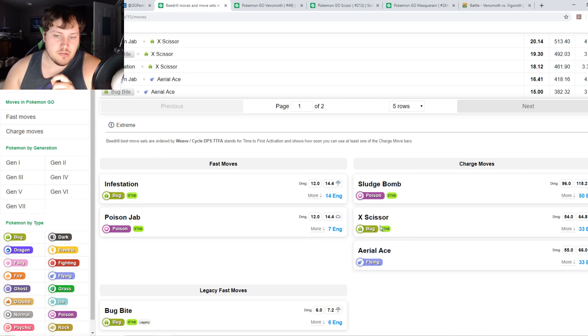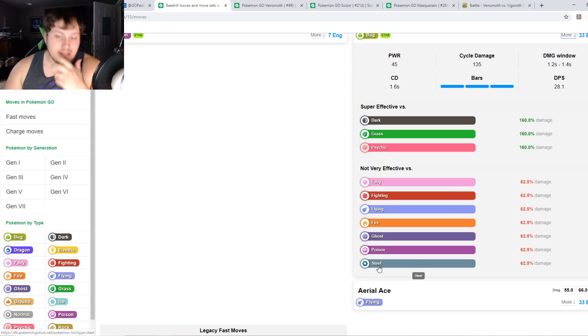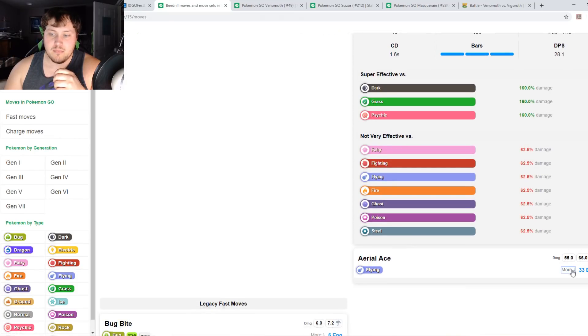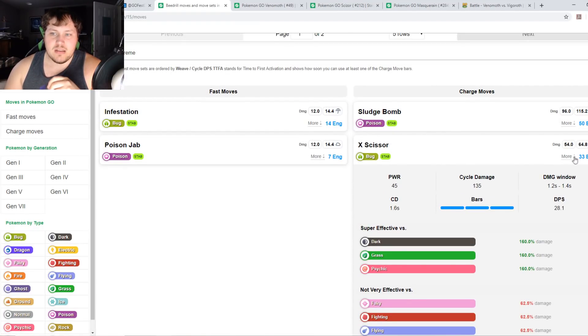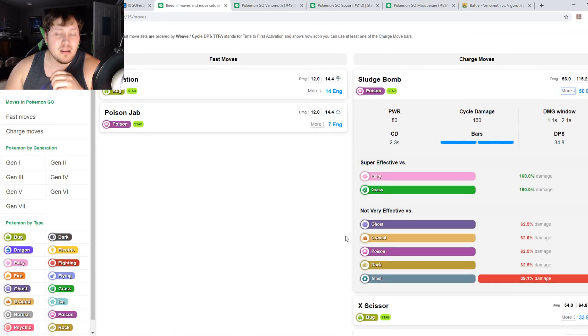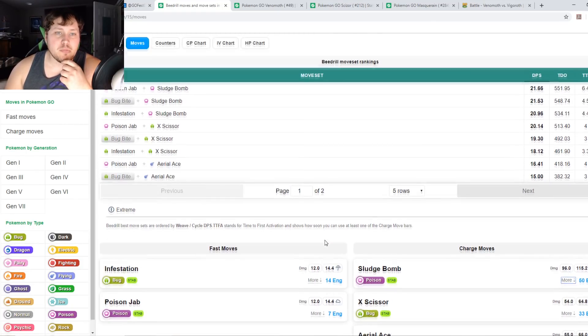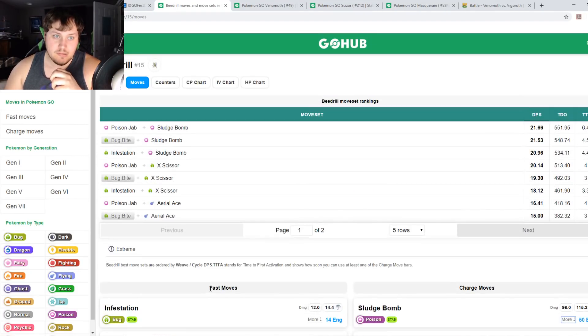For charge moves you want X-Scissor or Aerial Ace. Aerial Ace covers bug-vs-bug matchups and grass matchups, but won't do anything against Electric, Rock, or Steel. X-Scissor similarly won't help against Steel, and against Flying you'll want Aerial Ace for neutral damage. You could run Poison Bomb but Beedrill is one of those Pokémon you want to throw out at the beginning of battle to really tax your opponent's shields — a quick heavy hitter.